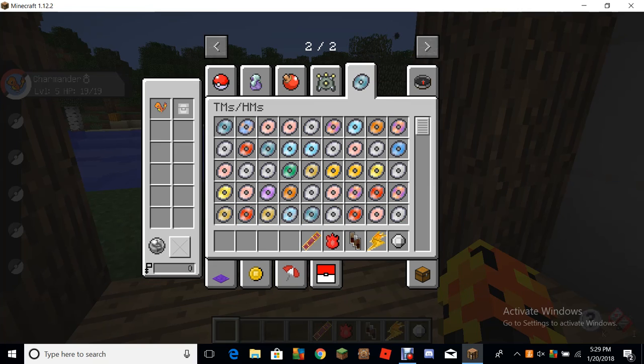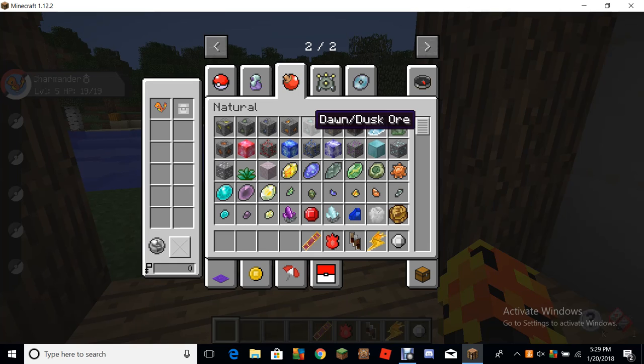There are TMs and HMs over here — I think it's every move. Next is Natural. Over here there are lots of different kinds of ores: Thunderstone Ore, Leafstone Ore, Waterstone Ore, Firestone Ore, Dusk and Dawn Ore. And there are lots of different stones: Sunstone Ore, Leafstone Ore, Moonstone Ore, Thunderstone Ore, Waterstone Ore, Firestone Ore, Ruby Ore, Sapphire Ore, and Crystal Ore.